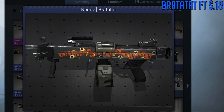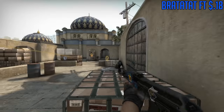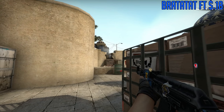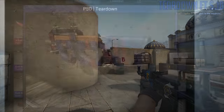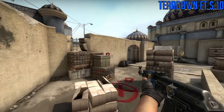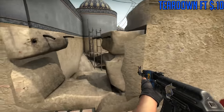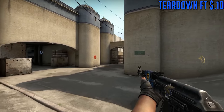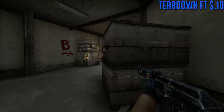For the Negev, we are going to be using the Bratatat. You're probably never going to use it, but if you ever do, you've got the skin. For the P90, we're going to go with the Teardown Field Tested. This is another skin I don't see people using much — it's very unique with a cool red slash and a blue tiled pattern design. It's just a really cool skin that you don't see all that often.